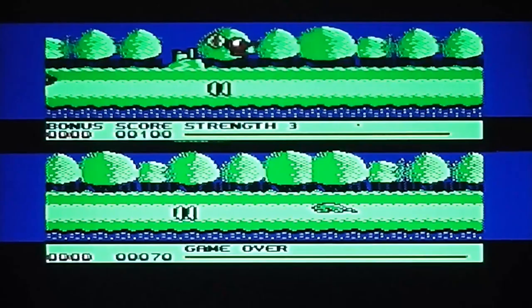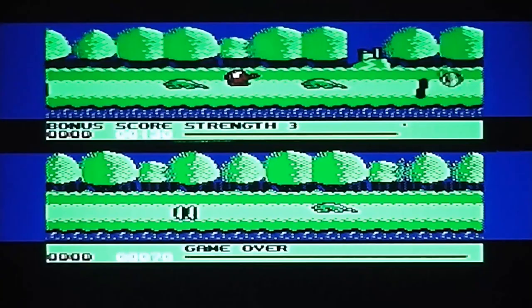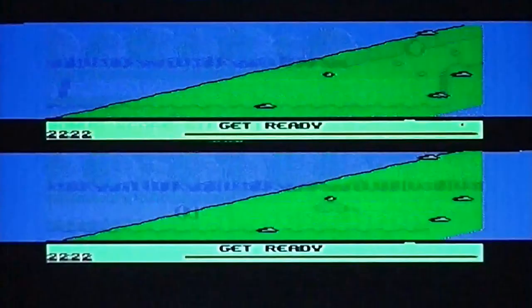My opponent has already lost all their lives. You've got strength, which I think is just lives, and there's some kind of health bar as well which is diminishing slightly. There's also a little dash on the status panel telling you how close you are to the end of the level. I think I'm getting there — and I've made it to the end.